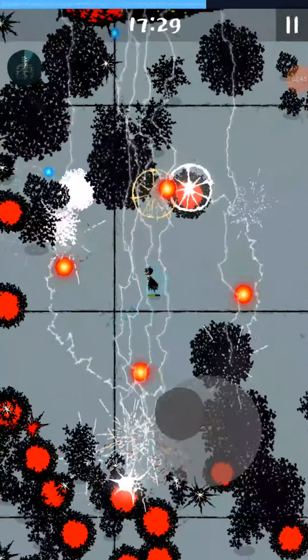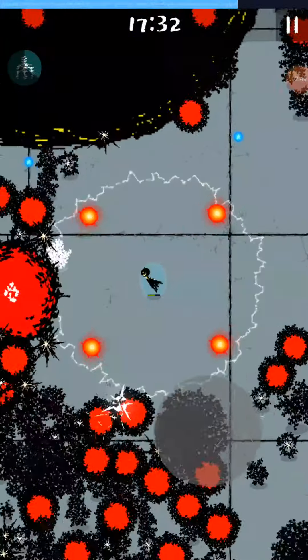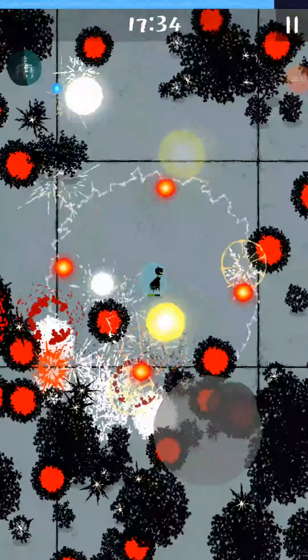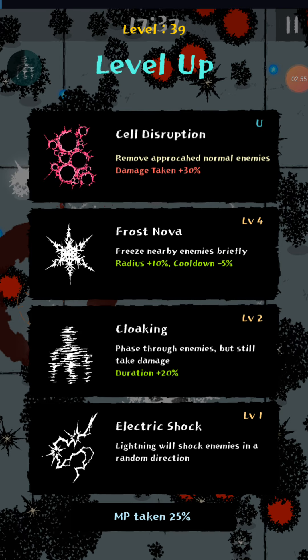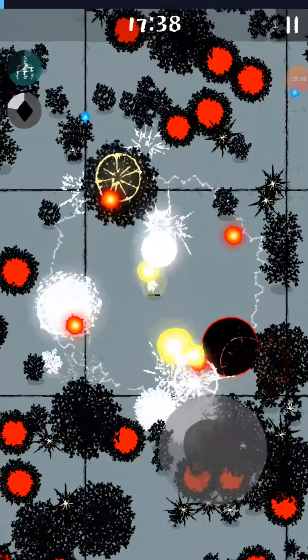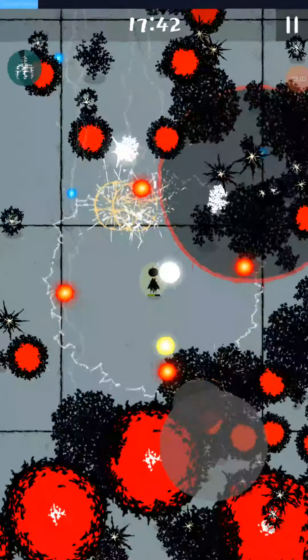It already triggers quite frequently though - it triggers like every second and a half, maybe. So if I got that cooldown thing, it might trigger every second or so. Electric Shock is the other one. So: Thunderstorm, Electric Bolt, Electric Shock, Energy Zone, Electric Zone.